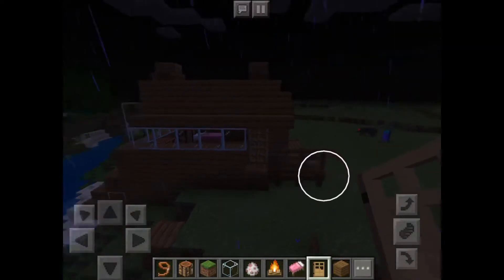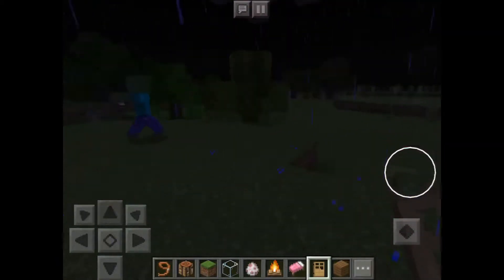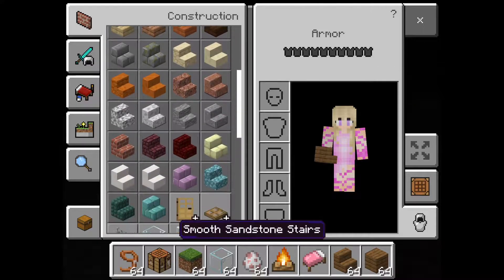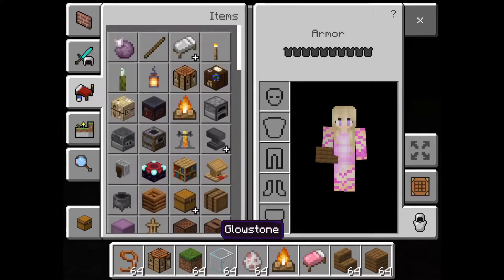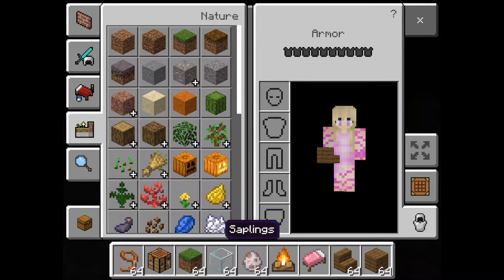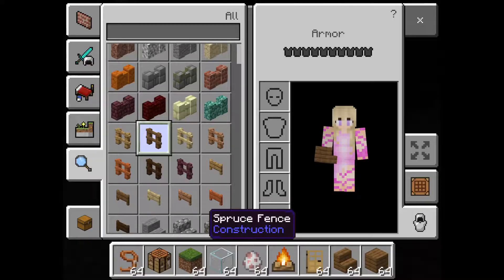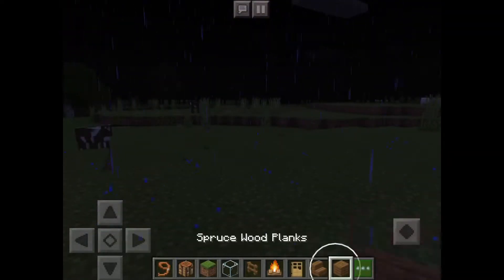I'm going to be showing you guys how to do this house. Let's go right into it. First you're gonna need wood stairs, wood, and then you're also gonna need a door and also a fence. I'm recording this with afterthought.